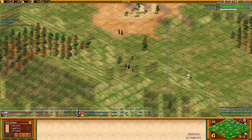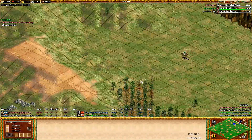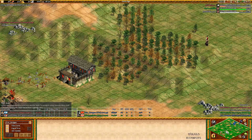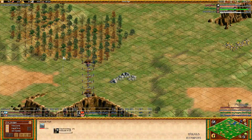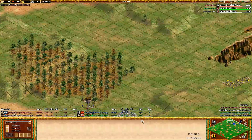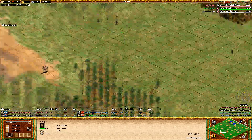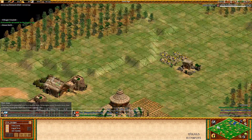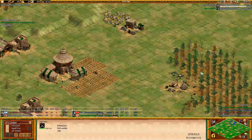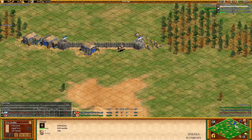Does Hera even go forward at this point? This is ridiculous, because Vivi is going to be so walled in. He's making a fortress. Vivi is going to be so walled in that if Nikov and MBL try to pressure him, they're just going to go right to Hera's base. And of course if you have a forward, it's really, really tough to defend your base when all your army is at the front.